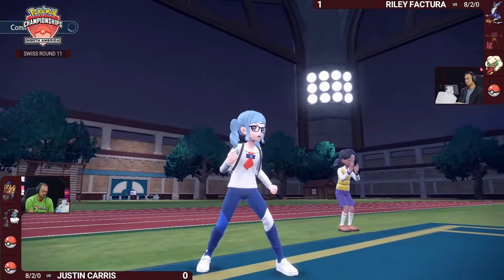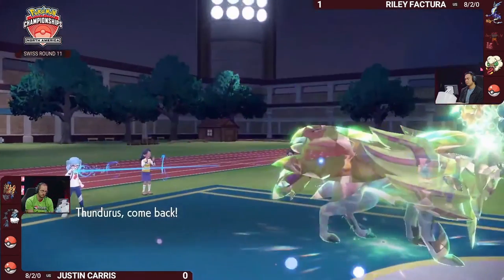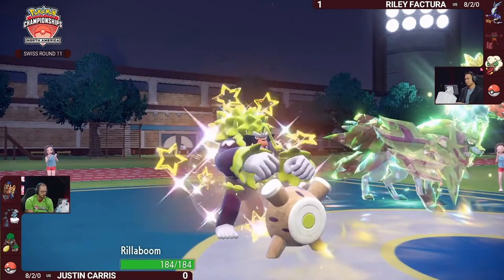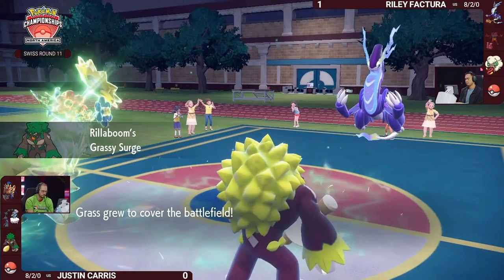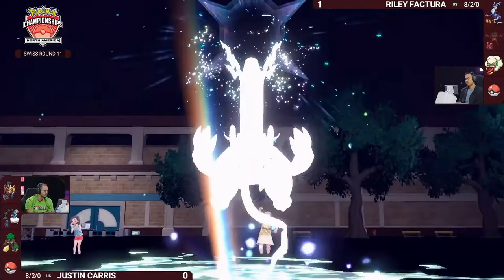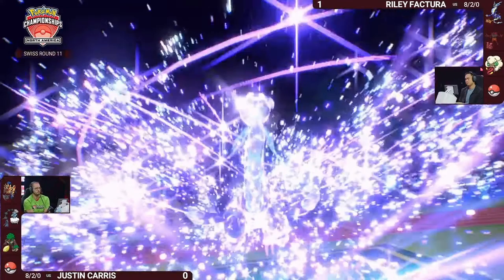That's where Rillaboom can really come in and throw a wrench in the works — you're resetting the terrain and getting Grass back in your control. Riley's been able to play around this well, either using Volt Switch to get Miraidon off the field or ensuring an opportunity to reset the terrain for himself. But staying in for now to get the Tera — and it is a Ghost Tera. So no Electric Tera to boost attacks further.